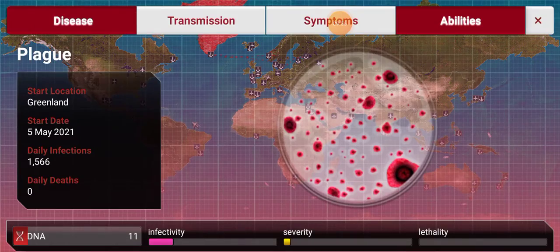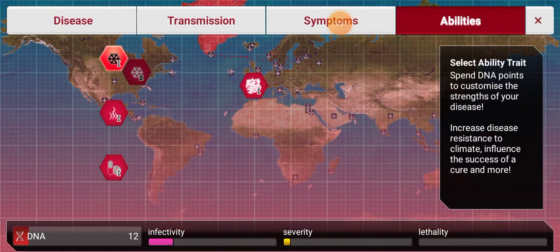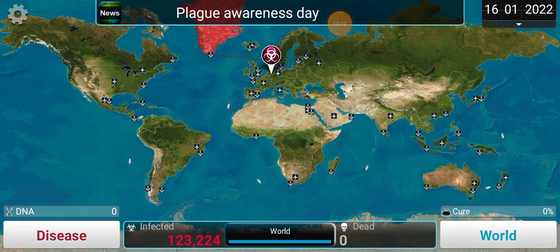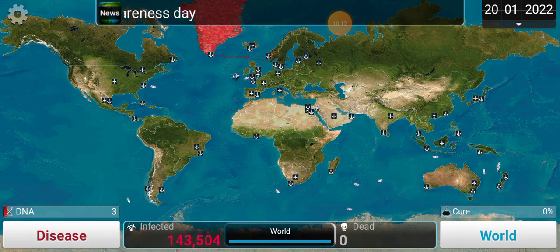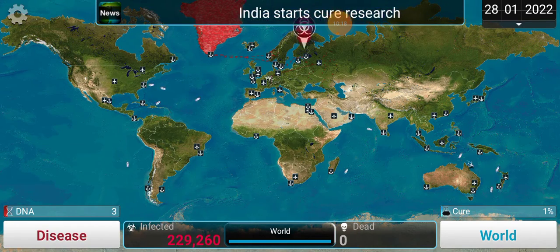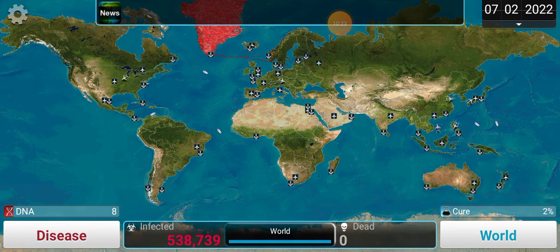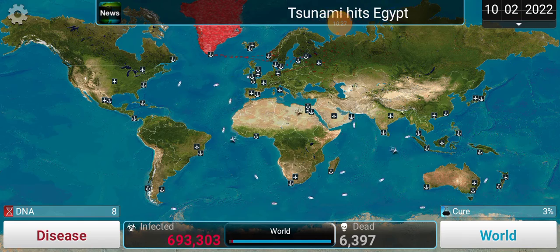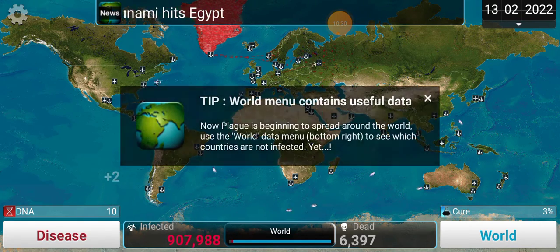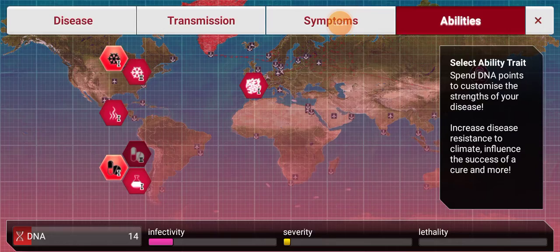I need to get drug resistance to infect more countries. I also need to get heat resistance. Plague bubbles heat bursting. A tsunami hits Egypt — that's a lot of dead people. Yes, heat resistance!